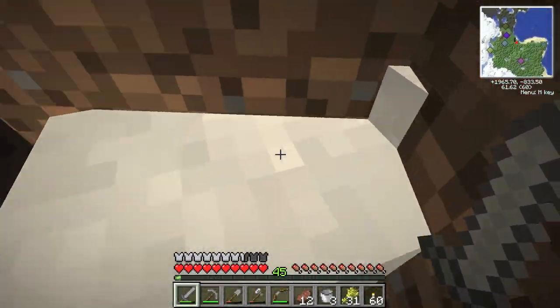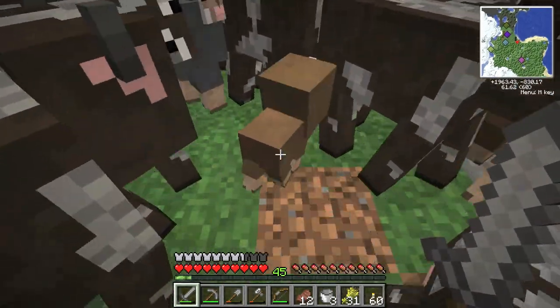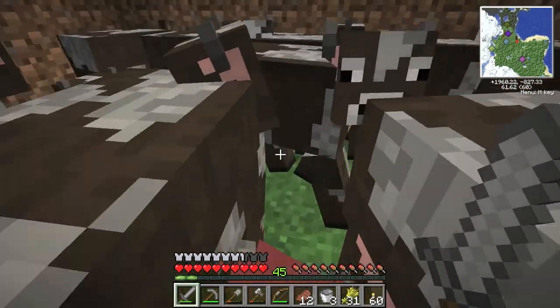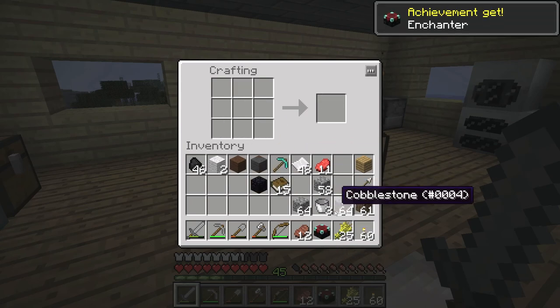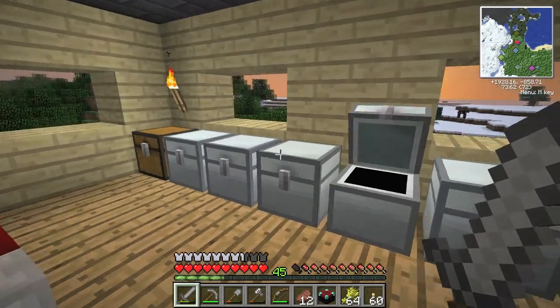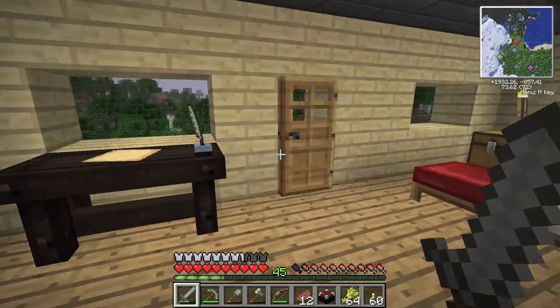Sorry sheep, you're just in my way a bit too much here. I'll wait till he grows up — don't feel like killing a lamb right now. Plus I wouldn't get wool if I did. We made our enchantment table, but I was thinking I only needed 15 books. I actually need 15 bookshelves, so I need 45 books, and I do not have enough leather to make that. So we'll work on breeding up our cows over the course of this episode.